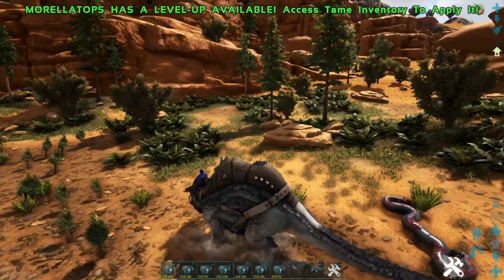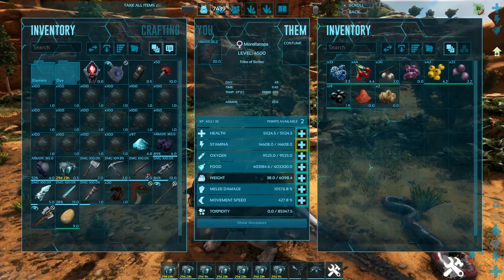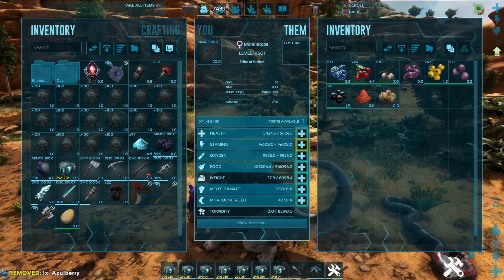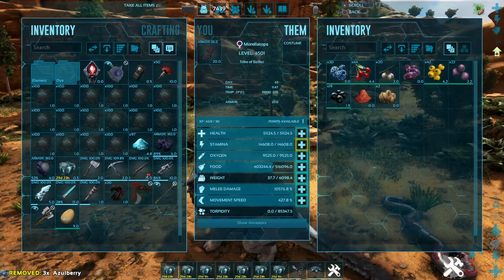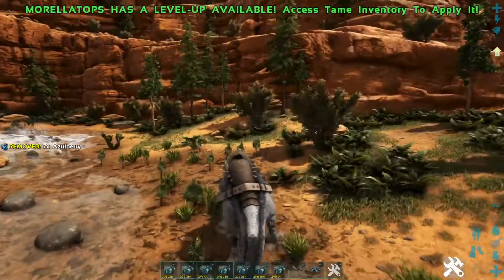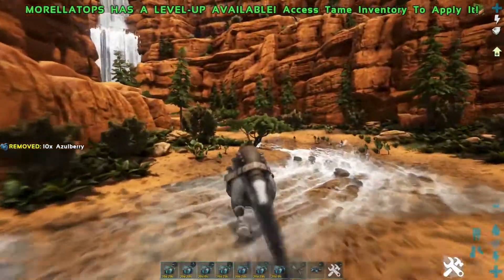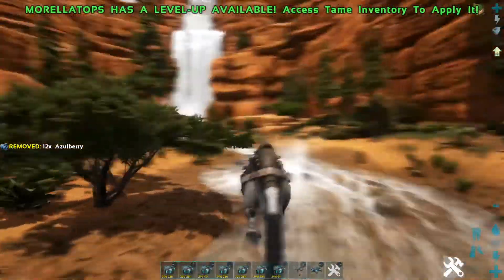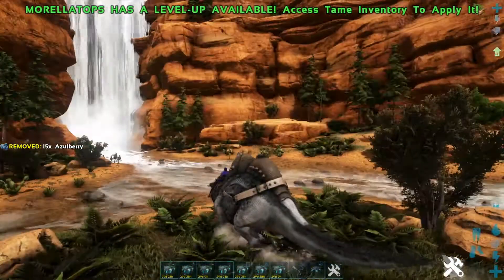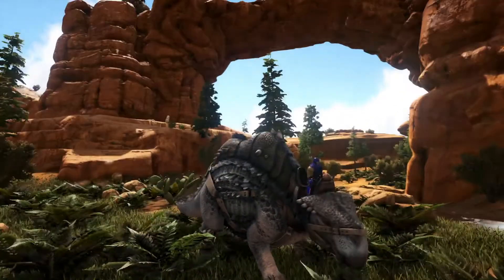I don't think he eats meat — I think he just eats berries. Let's find out. Level it up. Food — yeah, it eats berries. So that's good, it's not a carnivore. But yeah, that's the Morellatops, basically the dinosaur camel. Sorry if it's super loud, I love this waterfall, it's amazing. As always, thanks for watching and stay frosty.